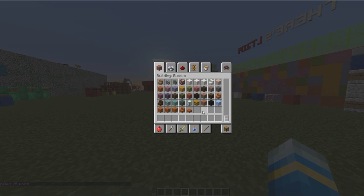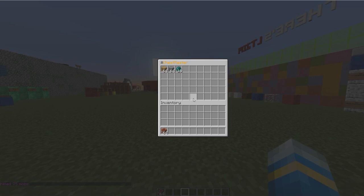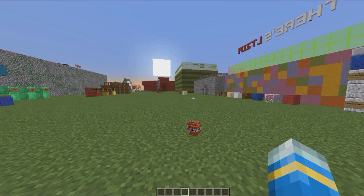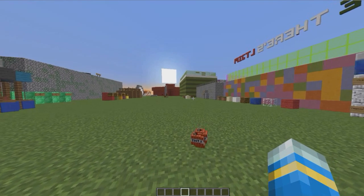For example, let's grab some TNT and do /chest number 1 — you can just pop it in there and add as many as you want. Let's add one more, there we go. We can look in chest 2 which has got all these emeralds in it. Chests 3, 4, 5, and 6 are empty — I haven't put anything in there yet.